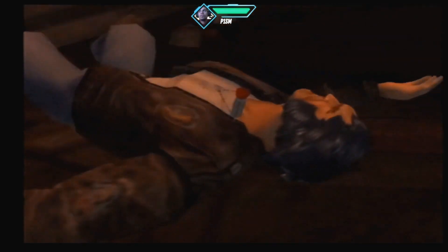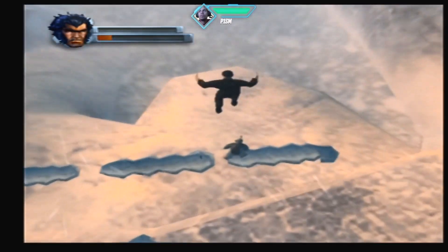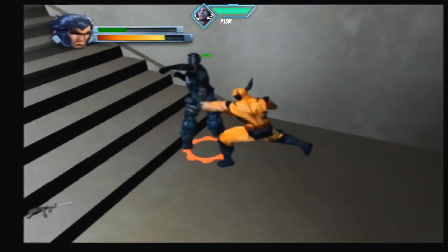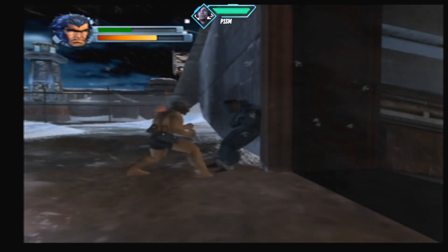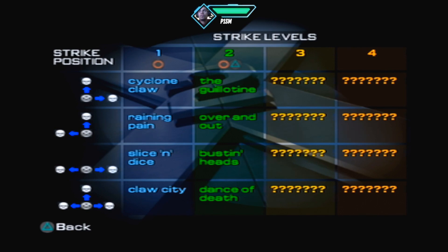Despite this game having some of the best music for a comic book video game and some amazing snow deformation tech that really hadn't been seen up until this point, Wolverine's Revenge is a rough game to play. It's your standard action-adventure game — you beat up bad guys with punches, kicks, and Wolverine's trademark retractable claws. You also have basic stealth elements which provide you with dog tags, the game's main collectible incentive that unlock more unique and powerful strike moves.